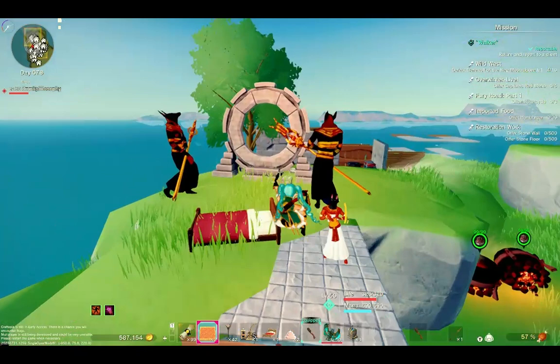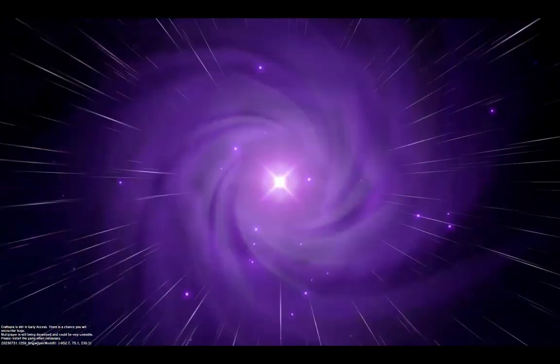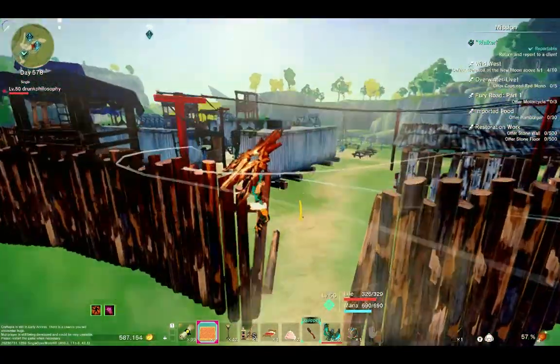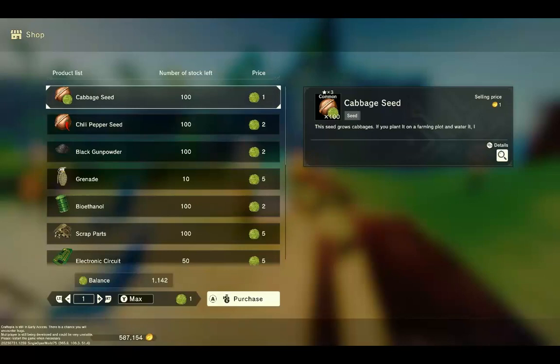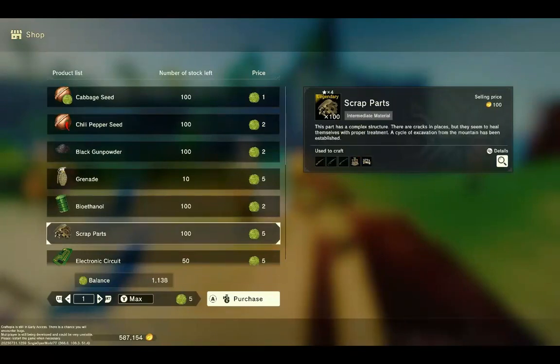If you want to do the cabbage way, you would take your cabbages and go over to the merchant guy I'll show you. He's going to sell you — it's about 20 cabbages per spare parts. Actually I think it's five cabbages per spare part, and it takes 20 spare parts to make one restraint bolt or ballista. He'll also sell you cabbage seeds. Scrap parts cost five cabbages, and it costs 20 scrap parts to make one ballista.